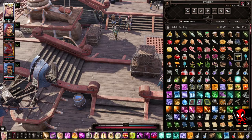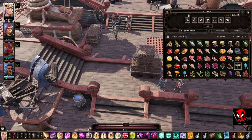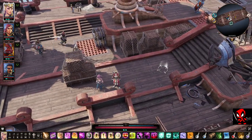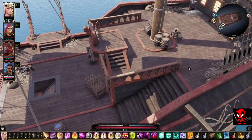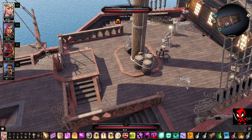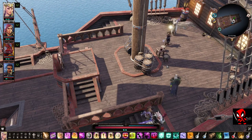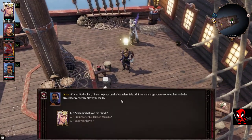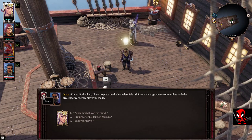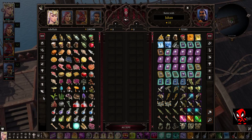Next up we will do trading. Let's go find a friend to speak to. When you're speaking to people, if they've got a little icon to trade, you can simply click that to skip the conversation and the trade screen comes up. Like I said earlier, Ifan is my barterer.